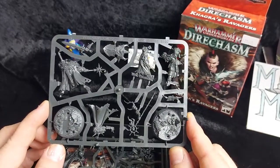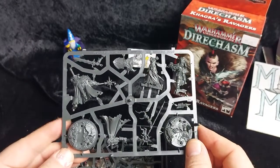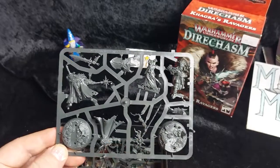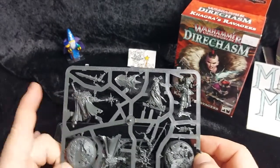As you can see it's Games Workshop 2020 on it. Here we've got one frame with the sorcerer, which is Kagra's sister, and the back body for Kagra herself with her mace.